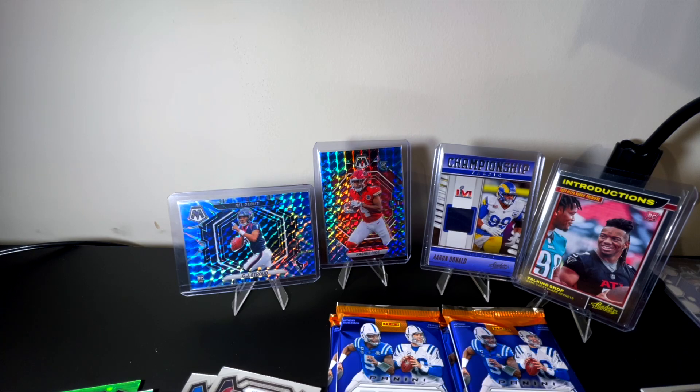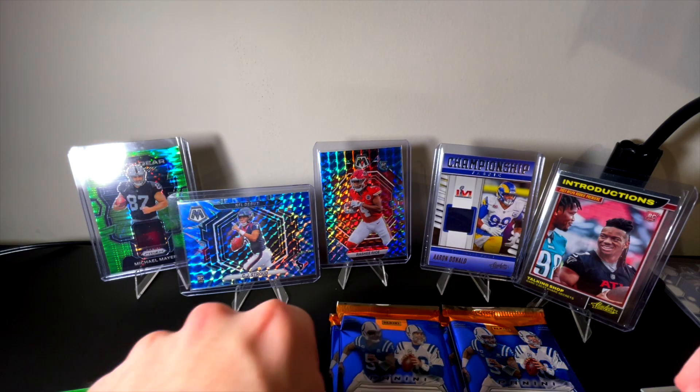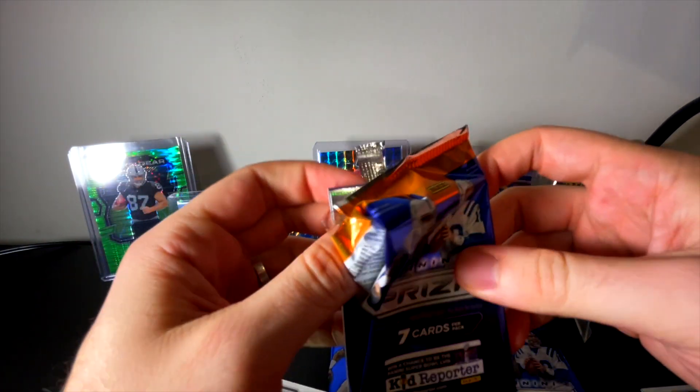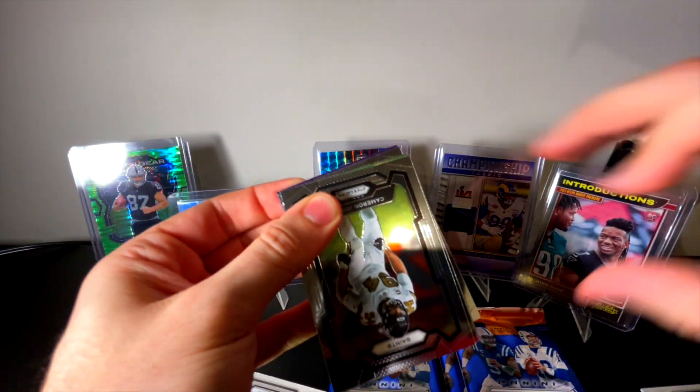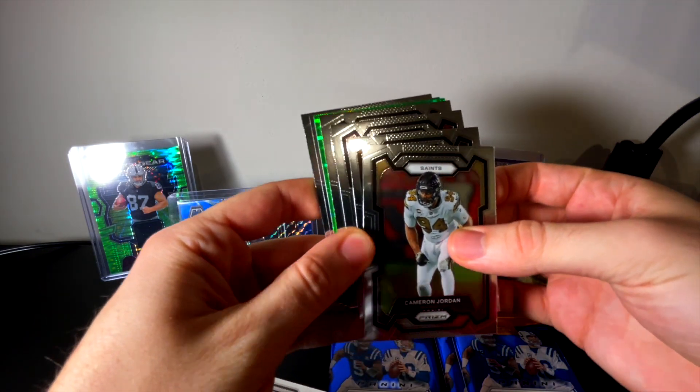It'll be curious to see how Michael Mayer does — it's not necessarily a new regime with Antonio Pierce there in Las Vegas, but are they going to sign Aidan O'Connell or trade up for a rookie in the draft? It's all over the place. The other rookie tight ends like Dalton Kincaid and Sam LaPorta have more assurance — Dalton Kincaid has Josh Allen, Sam LaPorta has Jared Goff. Even the tight ends in Green Bay have Jordan Love who just turned it on completely for them. Michael Mayer is an interesting rookie — I'll be curious what his quarterback situation is next year.